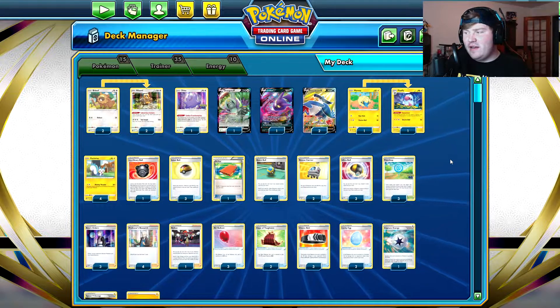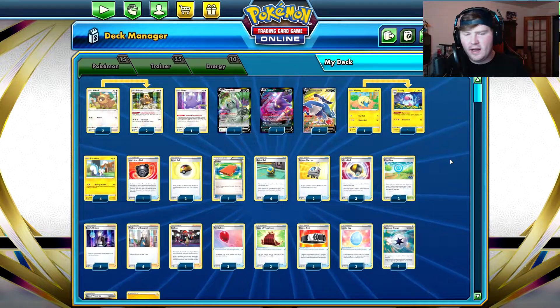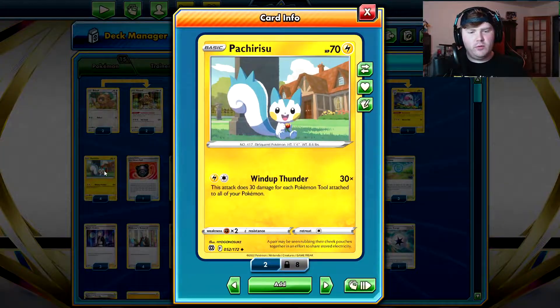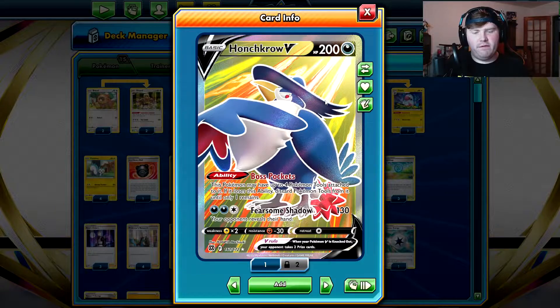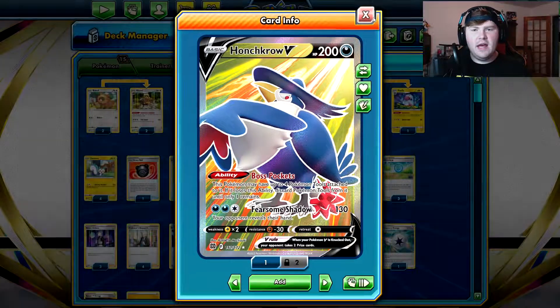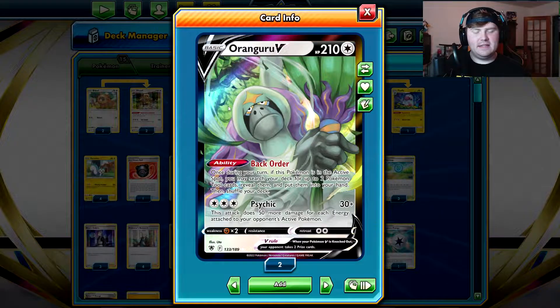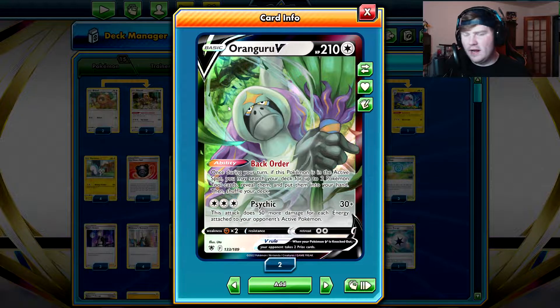I'm going to explain briefly what this deck does and how it operates. The gist of the deck is we use Pachirisu's Wind Up Thunder ability — 30 damage for each Pokemon tool card attached to all of your Pokemon. This in conjunction with Honchkrow V, which can have four Pokemon tool cards attached to it, as well as the Orangaroo V, which lets you — as long as it's in the active spot — search your deck for up to two Pokemon tool cards and put them into your hand.